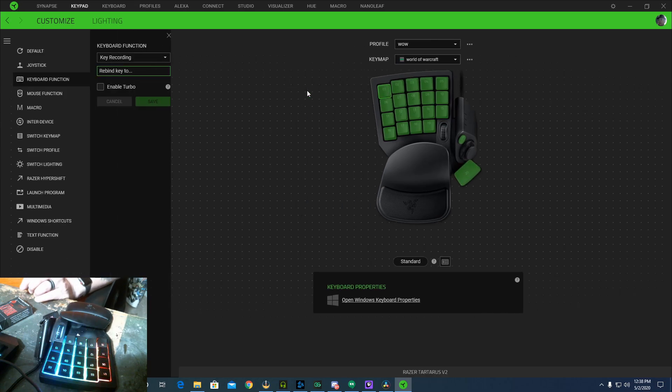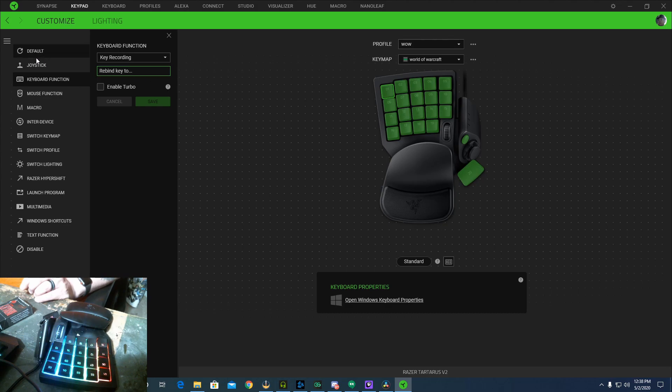How you do this is you just select the key. Then over here on the left you'll see keybind function, and what you're going to do is press the key you want. So this one I have is F1 — I'll press F1 and click save. You do that for each key, and then you'll have a profile set up.